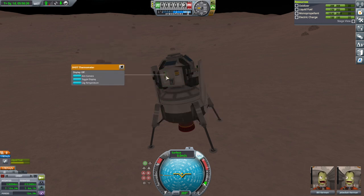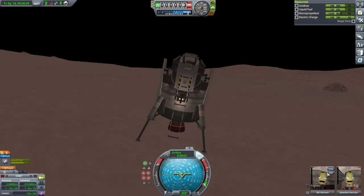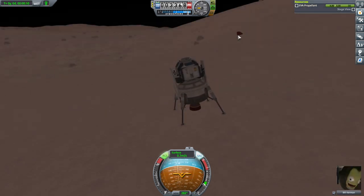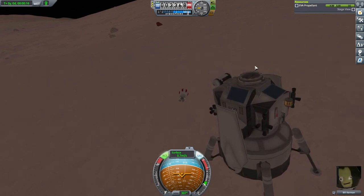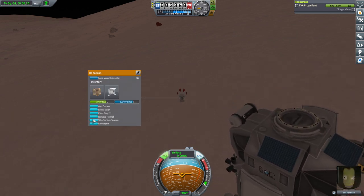At least the science is new. We didn't even plant a flag last time. Bill, you get to plant a flag. That one looks different, but it also looks too big to be a Duna Stone. Take surface sample. Keep EVA report. Plant a flag.